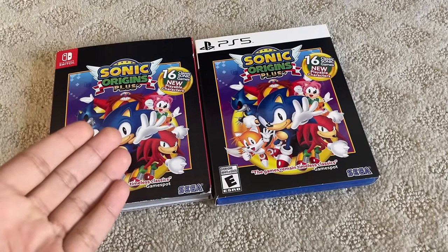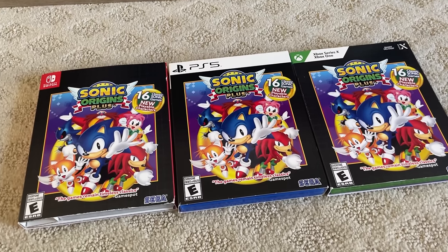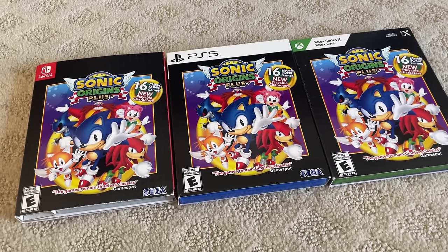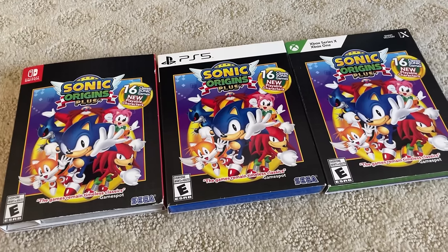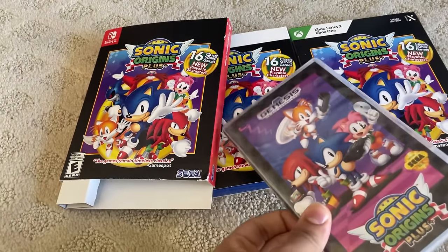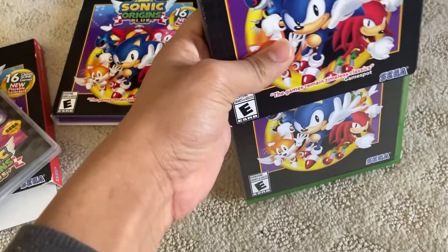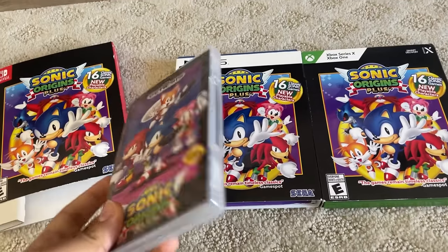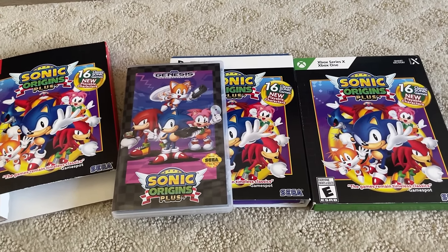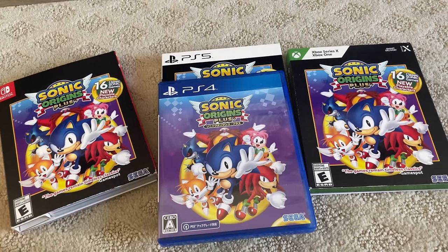The presenter shows off multiple physical copies of Sonic Origins Plus, noting that they made a challenge to collect every available version. Most copies are identical, but the Switch version comes with a card holder insert and a reversible cover. The Japanese PS4 copy is particularly interesting — it lacks the weird grid pattern on American versions, features a more visually appealing back-of-box design, and has the artbook tucked inside the case itself rather than requiring a separate sleeve.